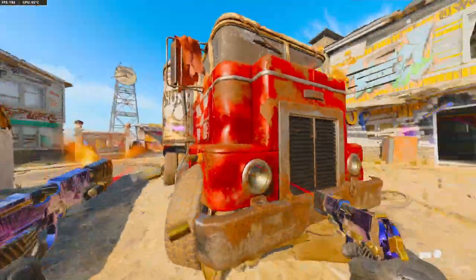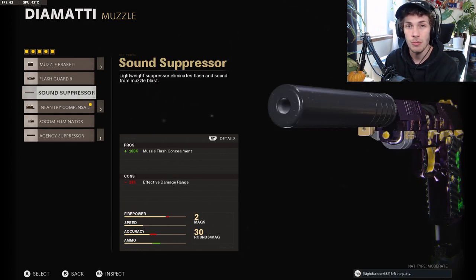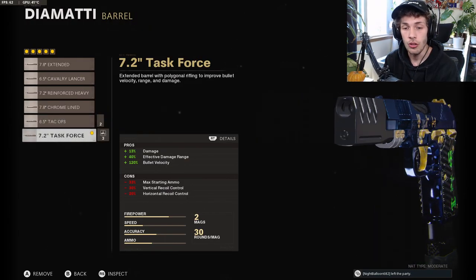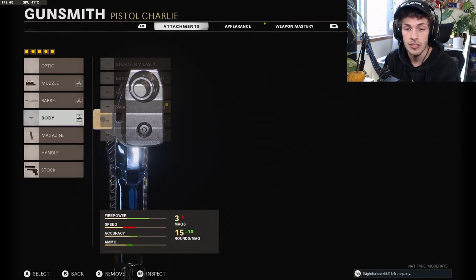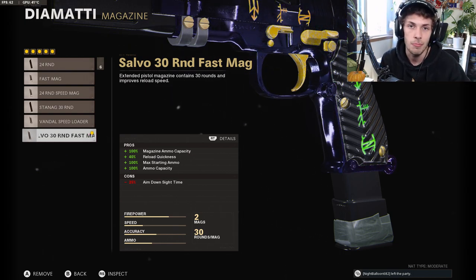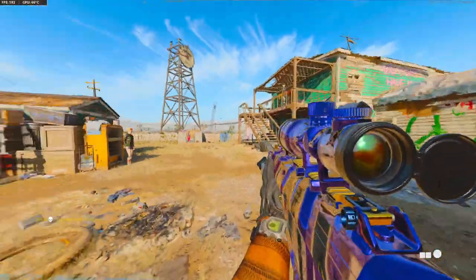The next pistol is the Diamati. For the muzzle do the Infantry Compensator to help control the recoil — you could do the Sound Suppressor but there is decent recoil so I prefer the Infantry. The Socom hurts your shooting movement speed so I don't like it. For the barrel do the Task Force Barrel. For the body do the SWAT 5mW Laser Sight. For the magazine do the Salvo Mags. As you can see, most of these pistol classes are the same — pretty much copy and paste. Here's the screenshot for the best akimbo Diamati setup.